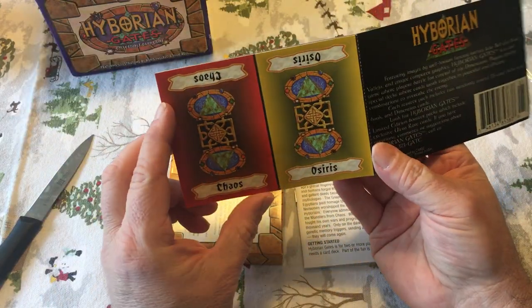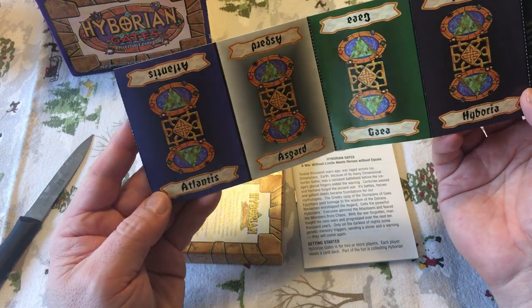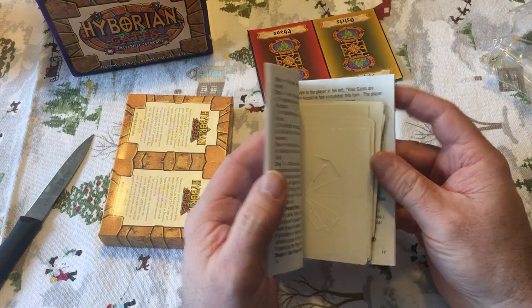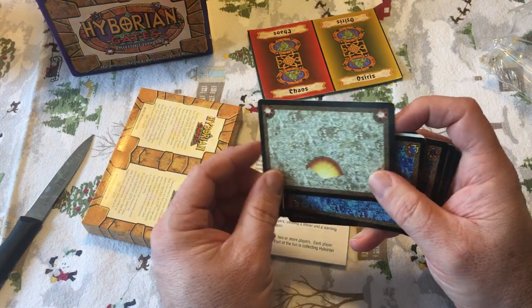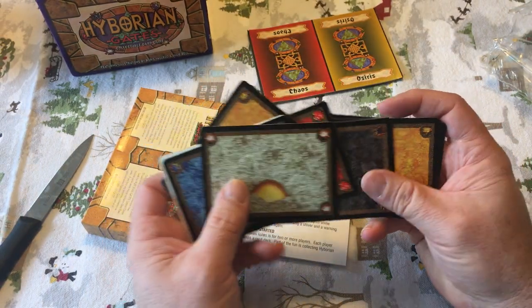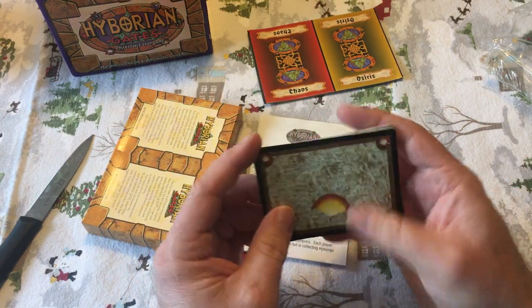So you get some kind of perforated cards. There's Hyboria, Ghia, Asgard, and Atlantis — four different areas. Very interesting. Here's a rulebook. I think I've seen somebody build these perforated pieces — they're all perforated around here, like a seashell almost, and I guess they kind of go into a tent shape.